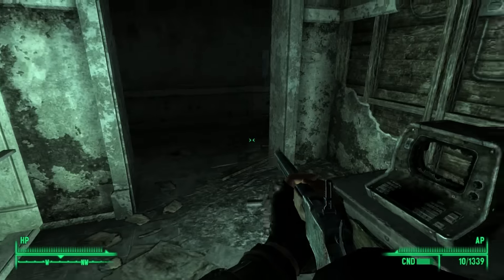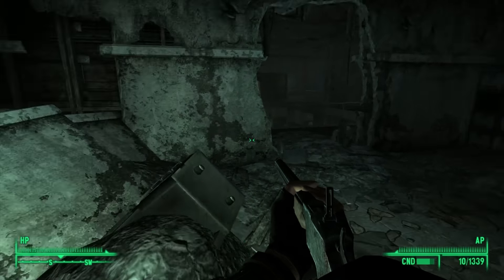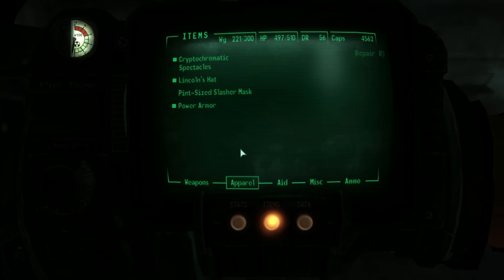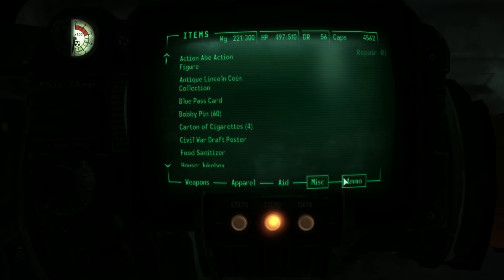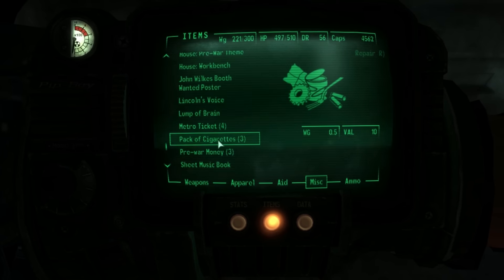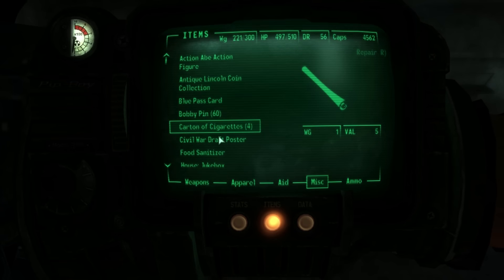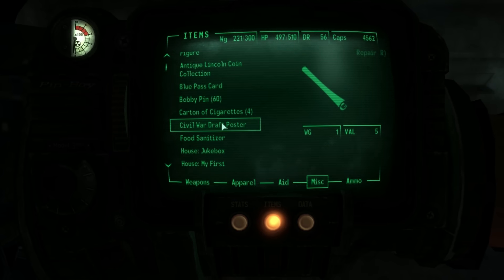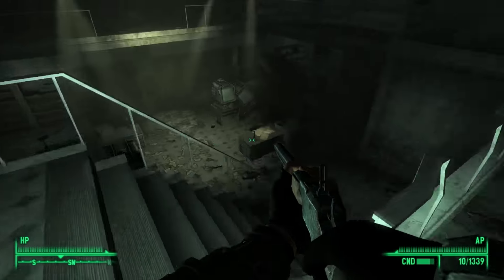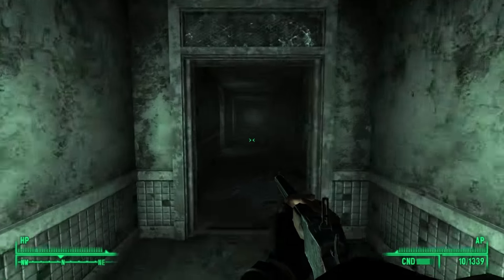And Lincoln's voice — which I'm assuming is an old machine that records voices. There was supposed to be another thing. What am I missing? I've got Lincoln's voice, I've got the John Wilkes Booth poster. I am missing another poster, I think. Oh! Thinking about it, I might need to start the Head of State quest for that one. Am I friendly enough with people to actually get that? Anyway!